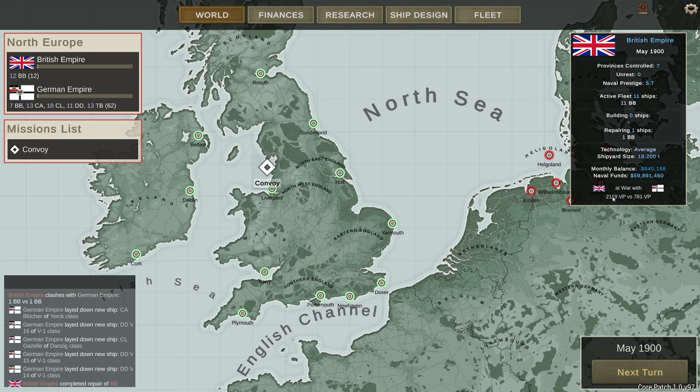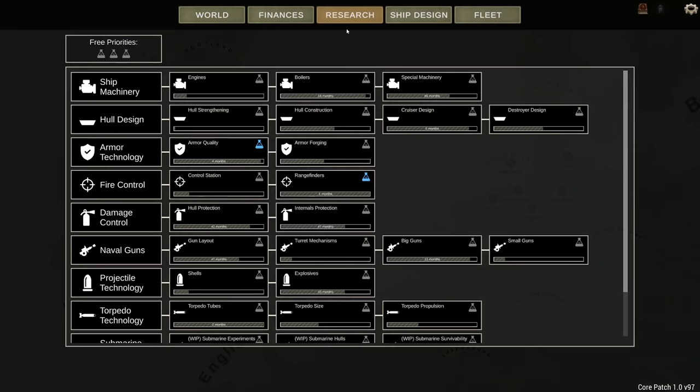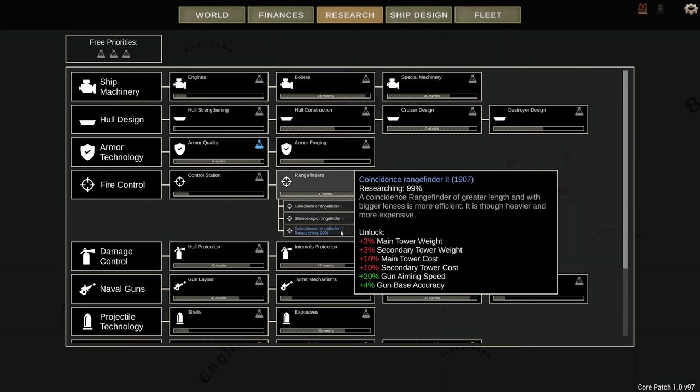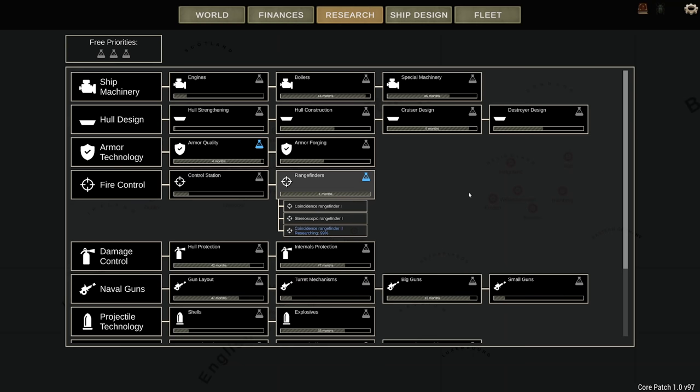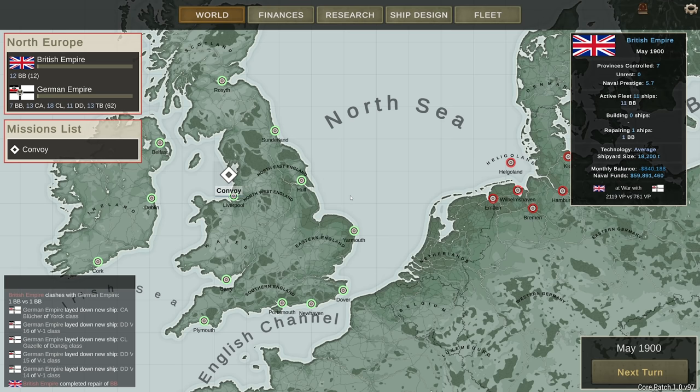Job well done by the Goliath at 11.1% crew loss. That is our first kill, getting 1,710 victory points, meaning we have a bit of a lead: 2,149 points versus 781 for the Germans. The Germans have a lot more ships - 62 versus my 12. I still have 59 million in budget. I'm going to wait until the research is done for the stereoscopic rangefinder, then build a new ship. I might even wait for Krupp 1 to get an even better ship. Join me next time - the next episode will be up very shortly!